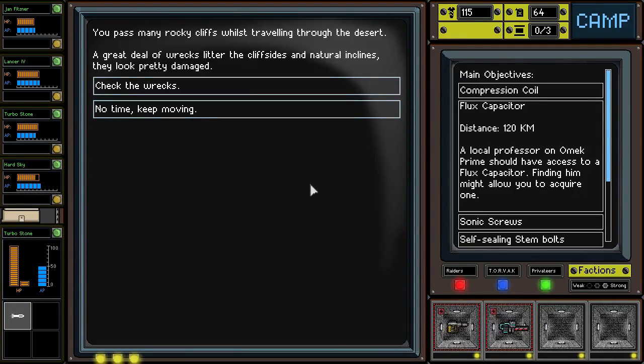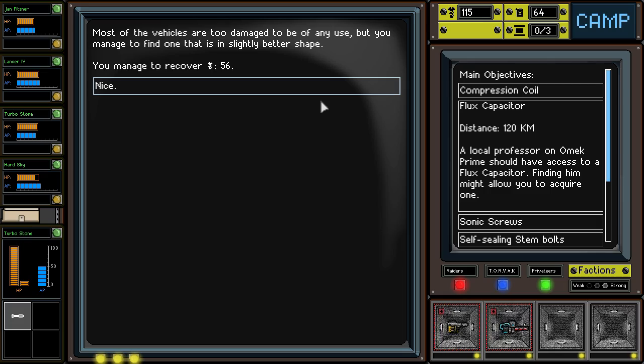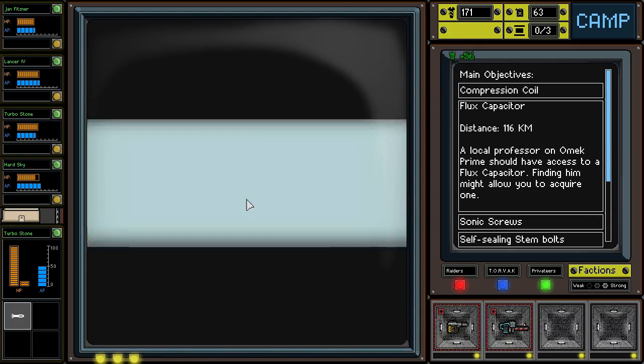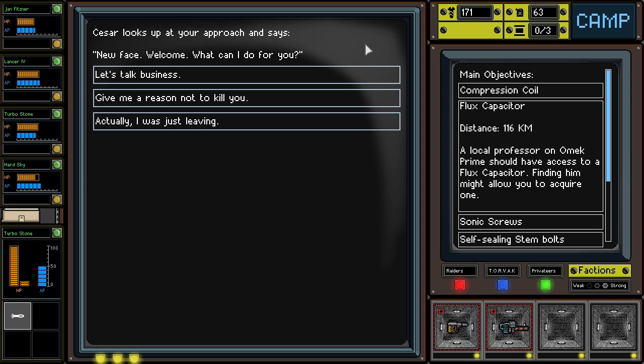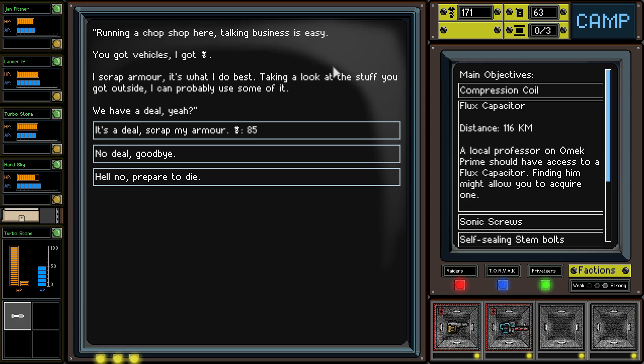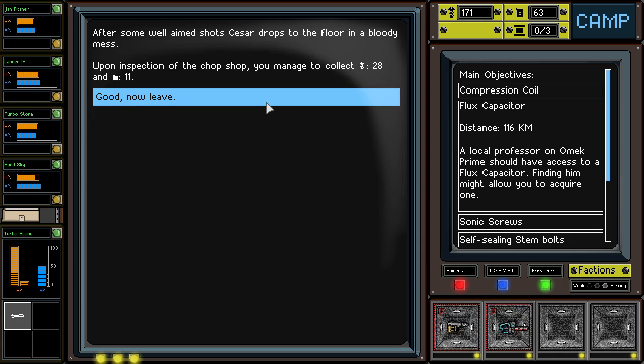You pass many rocky cliffs whilst traveling through the desert. A great deal of wrecks litter the cliff sides and natural inclines. Most of the vehicles are too damaged to be of any use, but you manage to find one and get 56 free bolts. Broken down neon sign reads Caesar's Chop Shop. You spot a gray-haired man busy disassembling parts, bobbing his head and drumming to a rhythm only he can hear. Talk to the man — new face, welcome, what can I do for you? Give me a reason not to kill you. Let's talk business. I scrap armor, that's what I do best. Scrap my armor? Hell no, prepare to die. After some well-aimed shots, Caesar drops to the floor in a bloody mess. You collect 28 bolts and 11 gas.